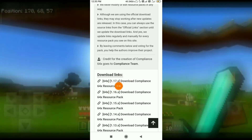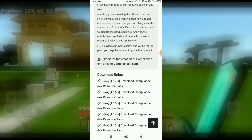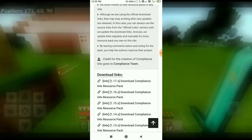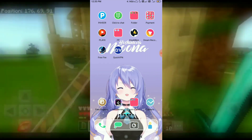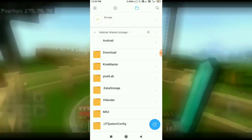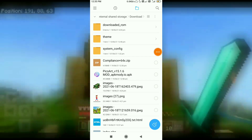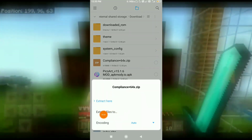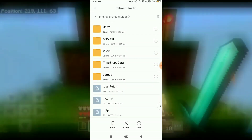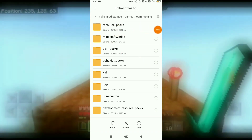Click the first option. Extract the files — click the middle option — to internal storage. Go to the internal storage, find the games folder, and inside the games folder find the resource packs folder.